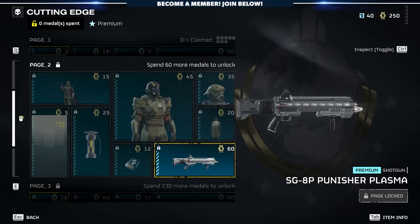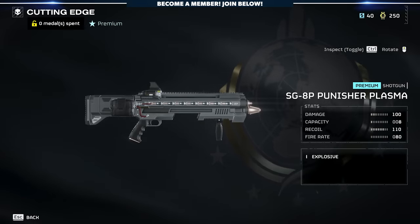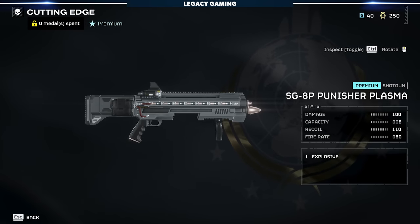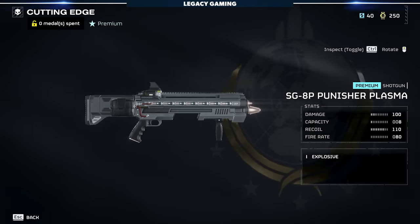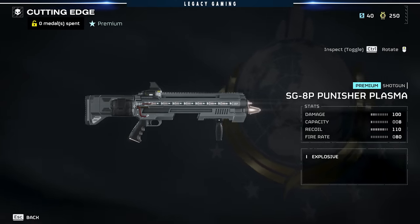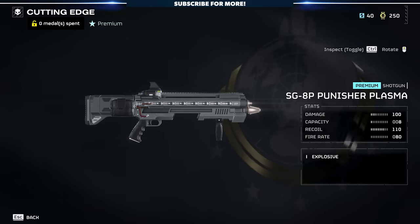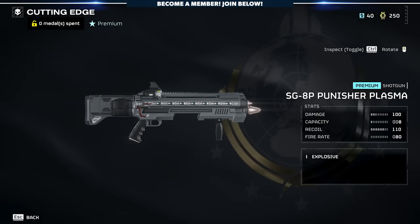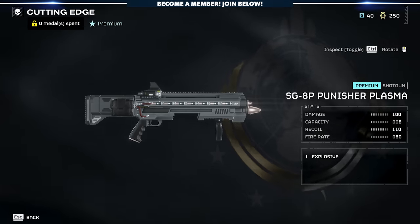Sliding onto page two, we're going to start with the SG-8P Punisher Plasma. This is a weapon I've been very interested to check out because it is the first plasma-based weapon in the game. All of the leaked footage shows it shoots out a blue blob of plasma, almost like a pseudo-grenade launcher, not acting like a shotgun in any real way. It's got a damage rate of 100, a capacity of 8, recoil of 110, and a fire rate of 80. It's also an explosive weapon, and explosive damage does way more to weak spots and fleshy parts of enemies than a standard weapon does.